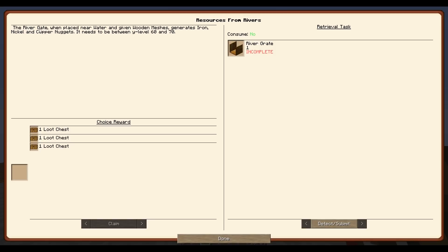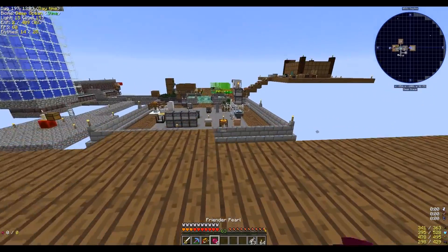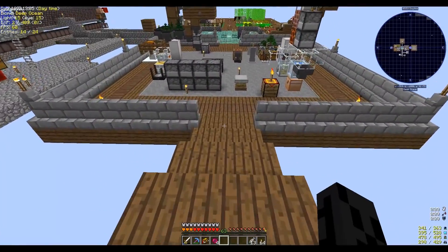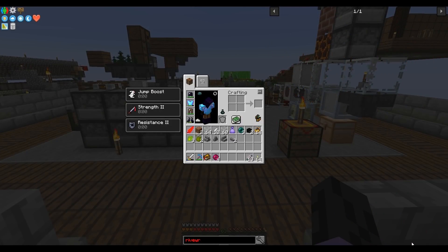The river gate, when placed near water and given wooden meshes, generates iron, nickel, and copper nuggets. It needs to be between Y level 60 and 70. I don't think — yeah, we're at Y level 92. So that was called the river gate. Make that platform, and the first thing we do has nothing to do with that platform — good on me.